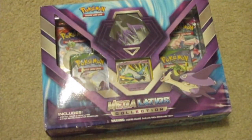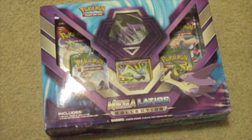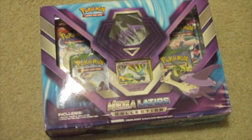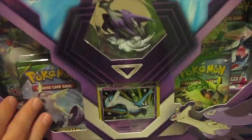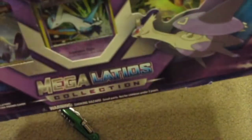What's up guys, Brandon Bricks here, and welcome to a Pokemon TCG unboxing of the Mega Latios collection. As you can see on the front, there's the Latios card, the Latios figure, and four Pokemon packs: a Phantom Forces, a Primal Clash, and two Roaring Skies.